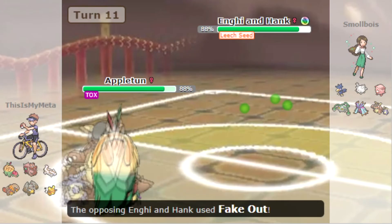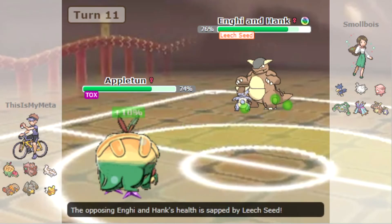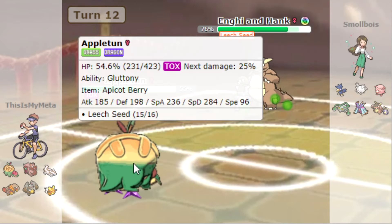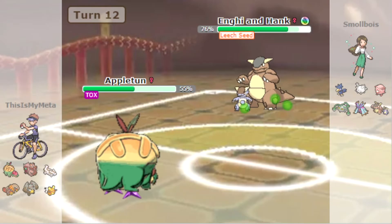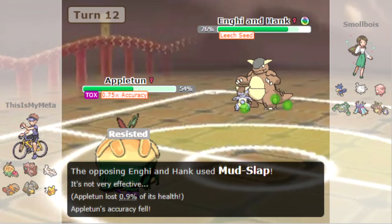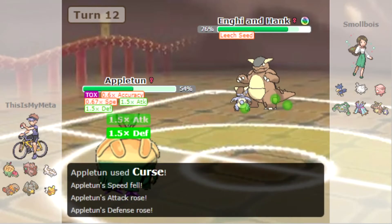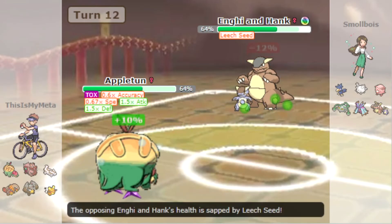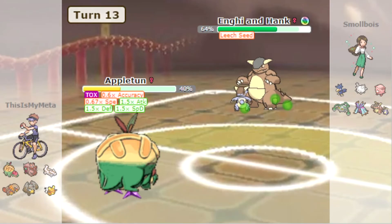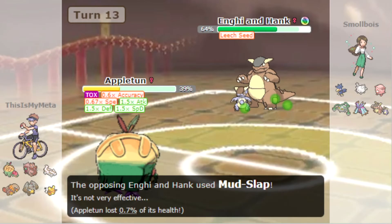Curse — Mega Kangaskhan, yeah. Fake Out of course — they get more Toxic damage off. What are they going to go for, Body Slam maybe? Oh, Mud-Slap — but it hits twice so the accuracy goes down twice. That's good! Our accuracy is going down though — I think we do have to swap here unfortunately.